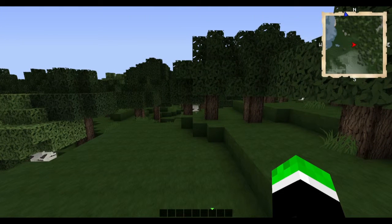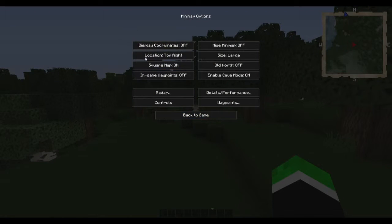To edit your settings just press M and you can see your settings. I've put it to large so you can all see. I'm going to turn coordinates on, you can hide the minimap if you want, and you can change its location.